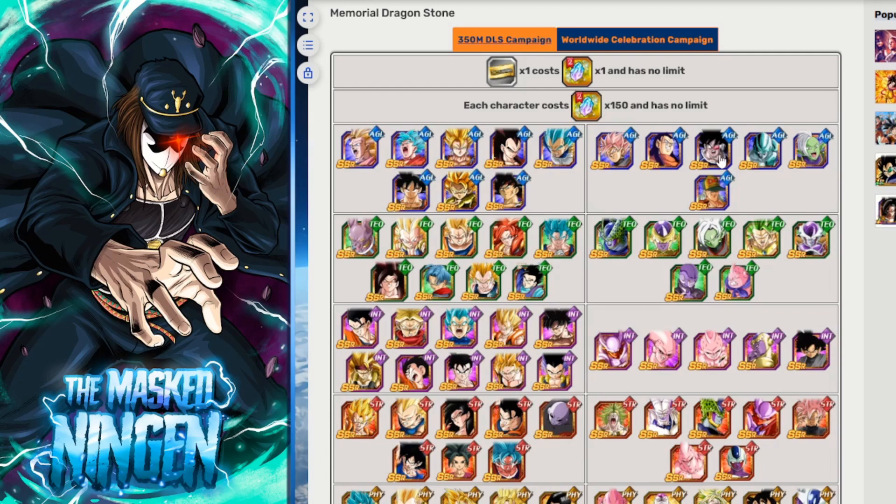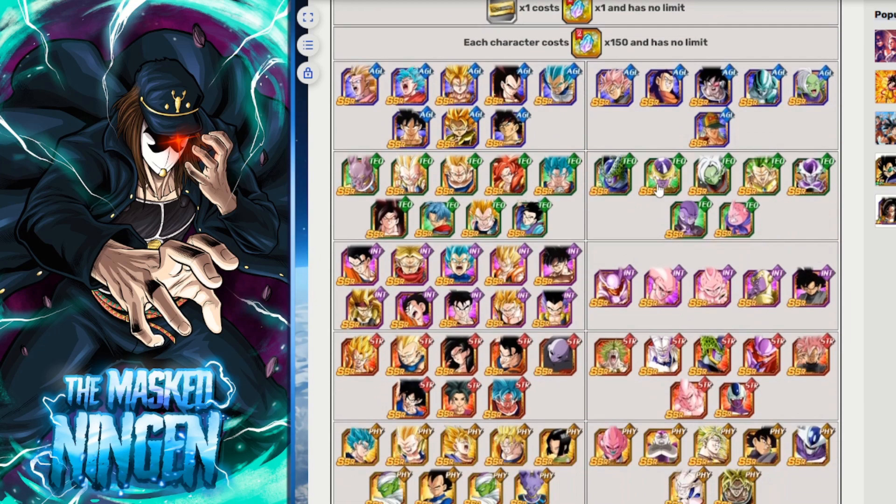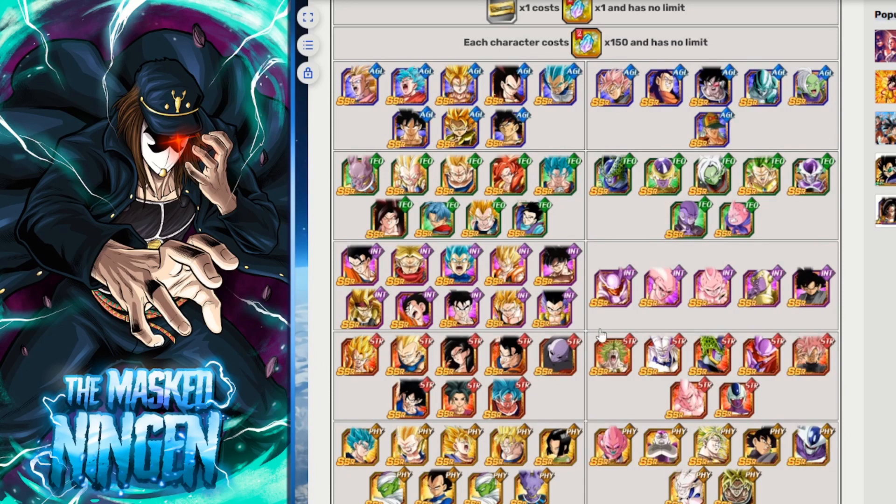If you just trade all your stones for tickets and summon, as mentioned, you might not get many SSRs, let alone the specific ones you want. A lot of units are starting to get EZAs now, so some older ones aren't as bad, but the problem is there are still very old units on the list — Physical Legendary Super Saiyan Broly, STR Cell, Physical Goku Black, Physical Full Power Freezer, STR Gogeta — who already have their EZAs and won't get any better unless a second EZA is introduced, which seems unlikely.